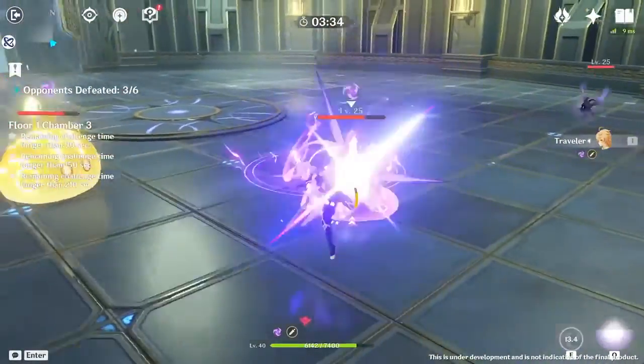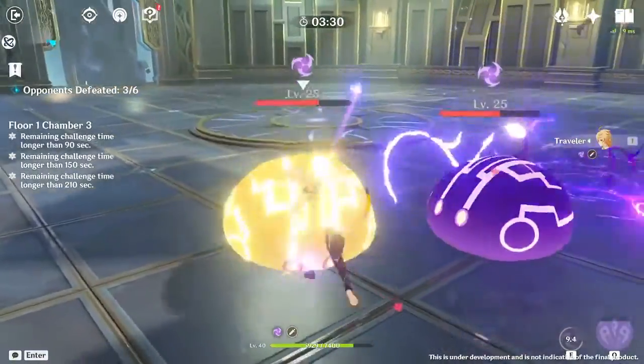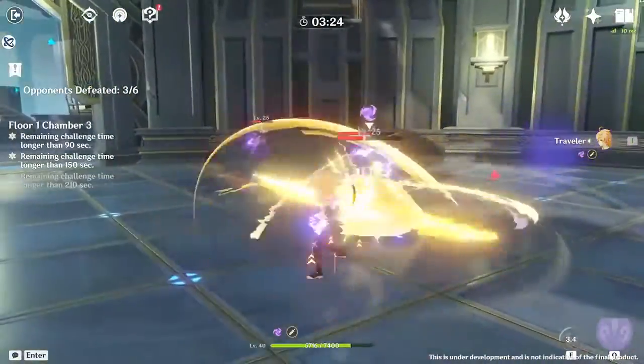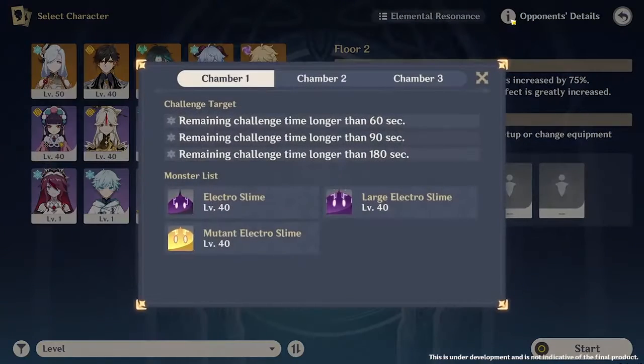For the first change, it seems that once you are unable to complete a challenge, the challenge will gray out, and you will be able to easily tell if you are able to complete a challenge or not. We're also going to change how we see the opponents in the 1st, 2nd, and 3rd chambers.